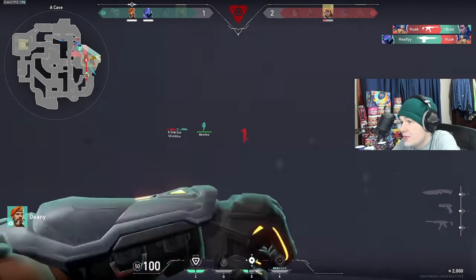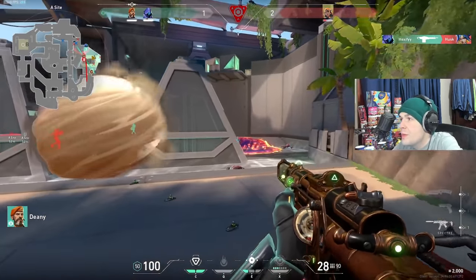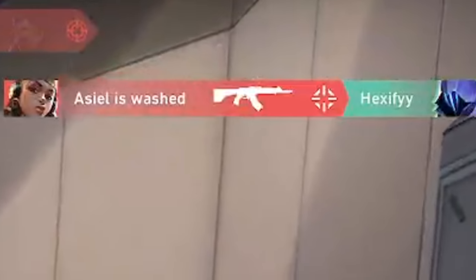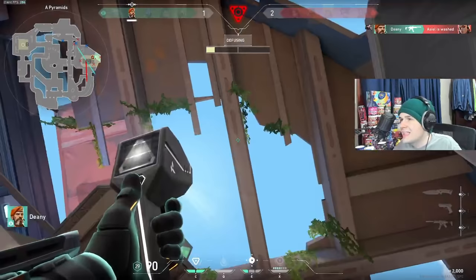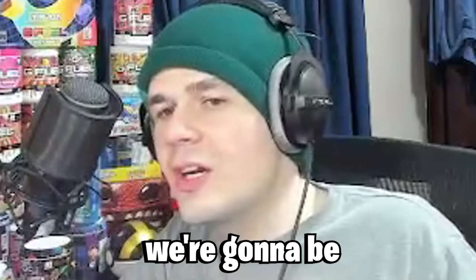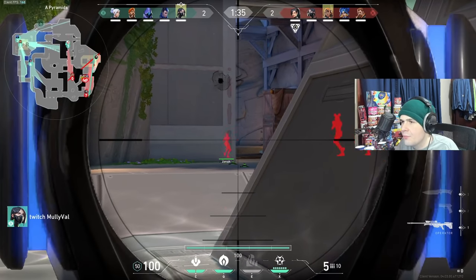ACL is left in a 1v2 situation, pinched between two people. He looks for a fight, gets one — it's just Dini versus ACL. The jiggle peek comes through and he messes it up, and Dini is able to clean this round up. Now we're going to see a 2-2.